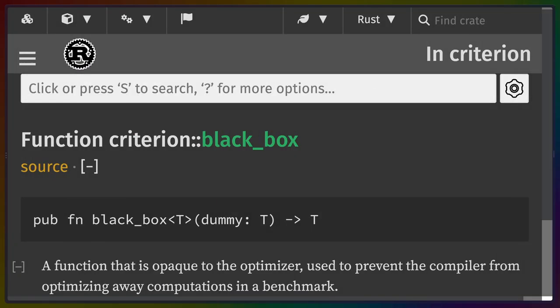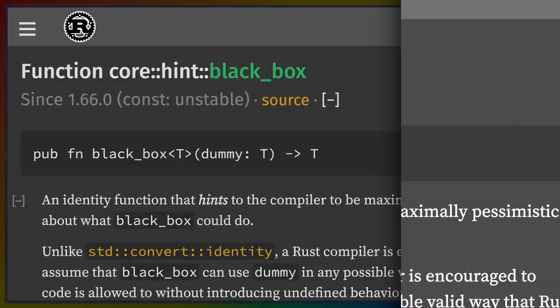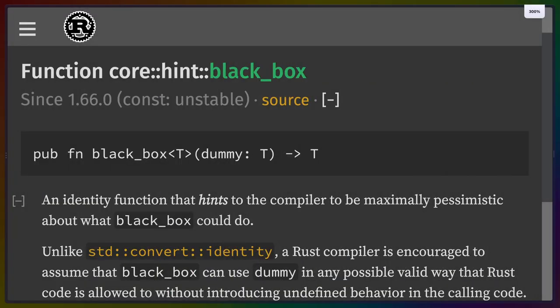BlackBox is a super interesting function because it's mostly used in benchmarking to make the compiler not optimize your code. This is useful because in benchmarks, you often want to benchmark a specific thing, and maybe that function doesn't have a return value that you actually use — you're running the benchmark to run the function, not to use the return value. core::hint::black_box is a newly stabilized function that indicates to the compiler to be maximally pessimistic about what optimizations it can actually apply.